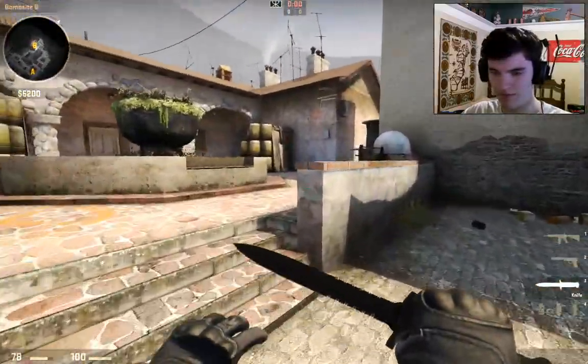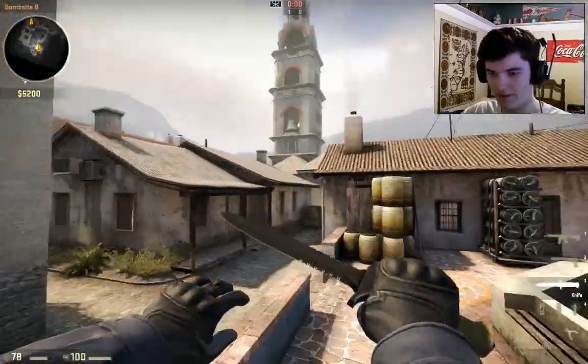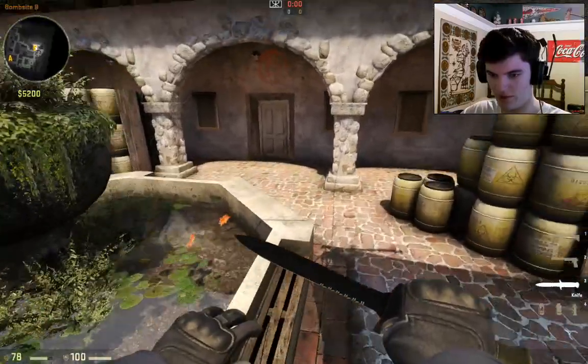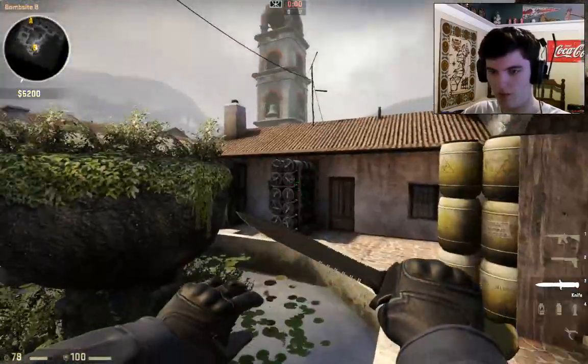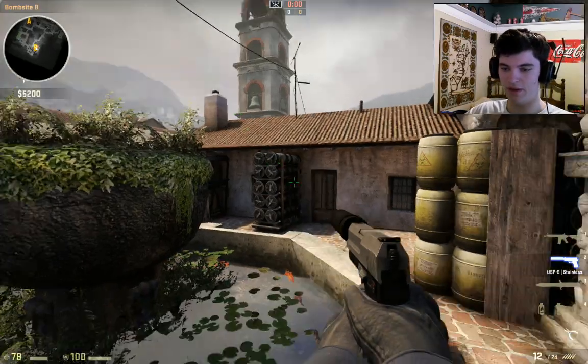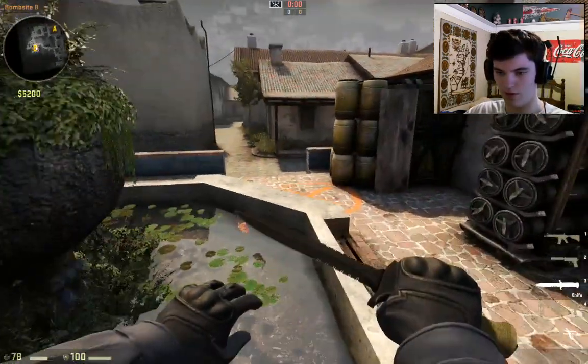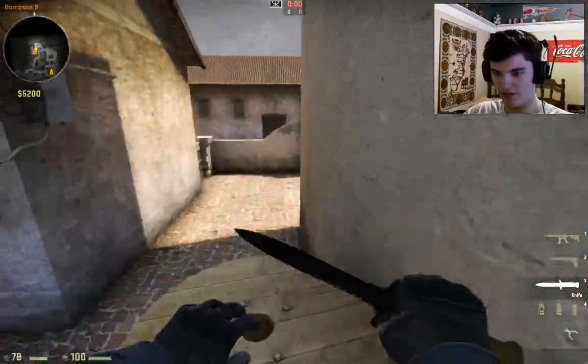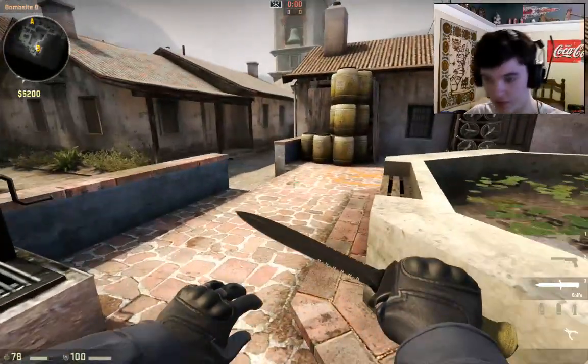This is why I love this map — you can throw a nade all the way from alley to here. I found that all by myself, just like the one where I banked it off the roof of the bell tower and smoked the left side of mid. I found that out by total mistake. That's why I love this map.